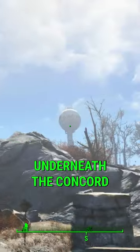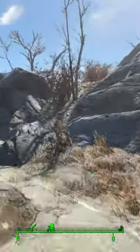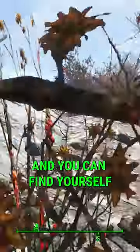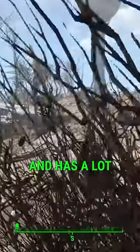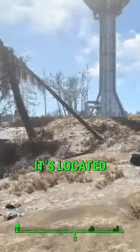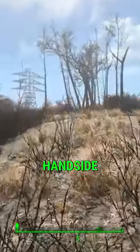Did you know that there's a treasure underneath the Concord water tower? Once you cross the bridge from Sanctuary, simply climb up this hill and you can find yourself a steamer trunk that normally is unlocked and has a lot of goodies. It's located just behind the water tower here over on the left hand side.